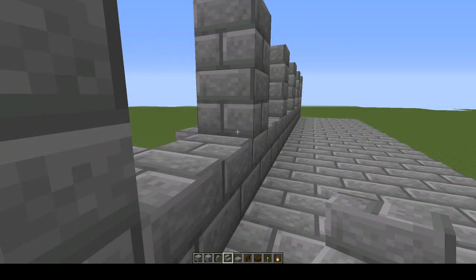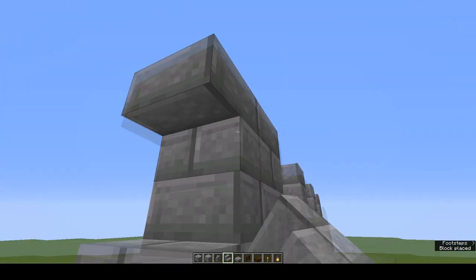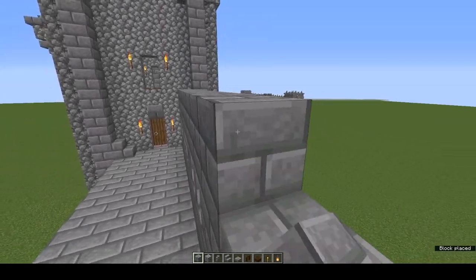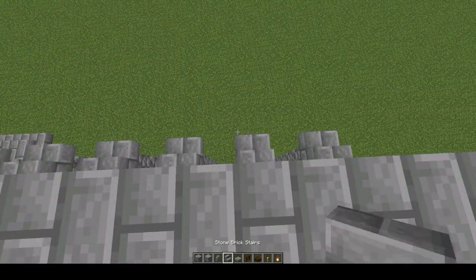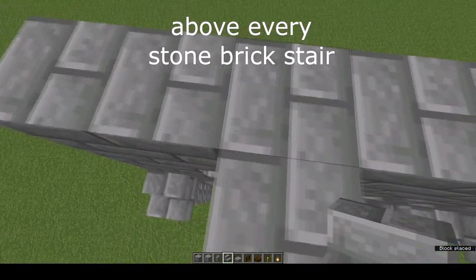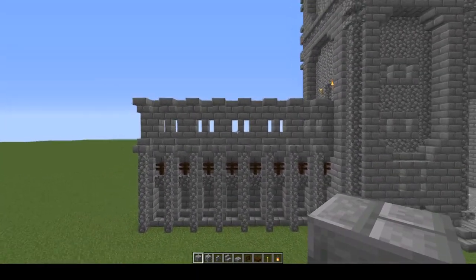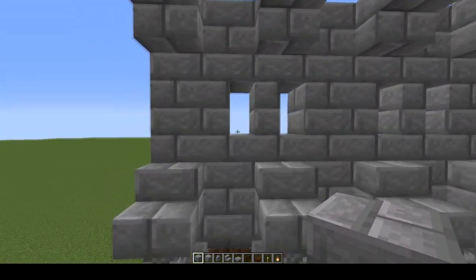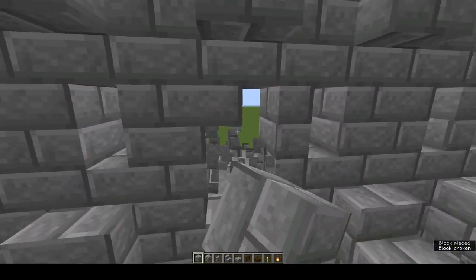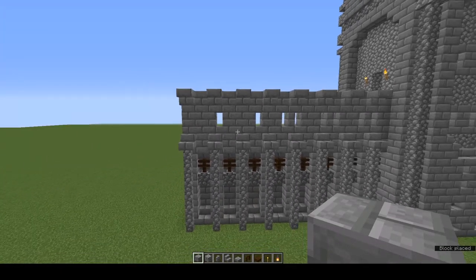Now we're going to make arrow loops. Right way up, upside down, right way up, upside down — repeat in every two-block gap. Top with a stone brick block, and above every stone brick, another one but upside down. It should look like that. If you think there are too many arrow loops, feel free to knock out every second one and replace it with stone brick blocks.